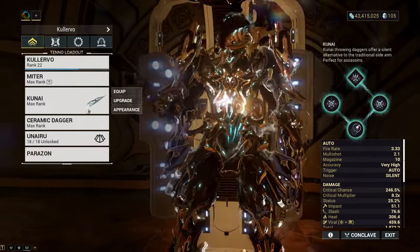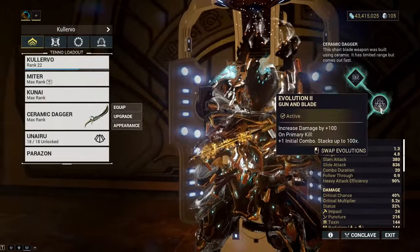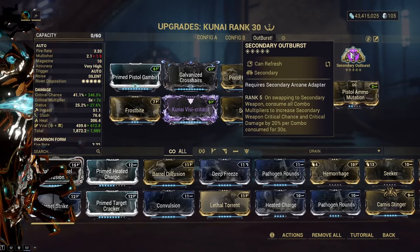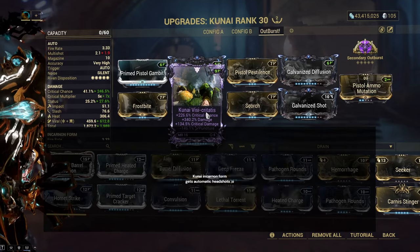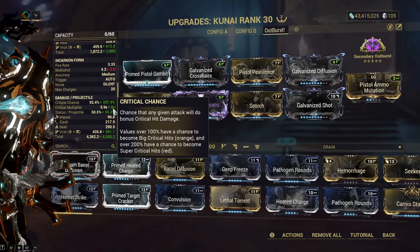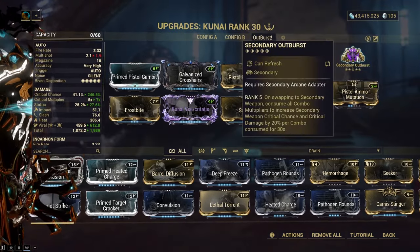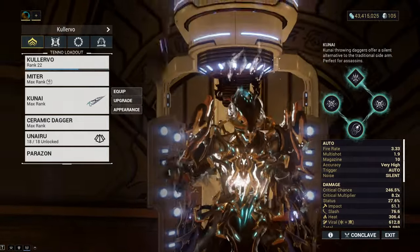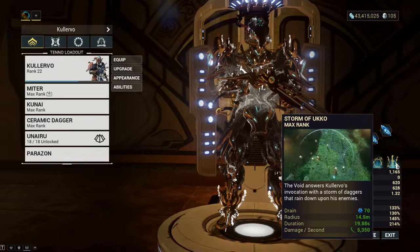As an alternative way to play Kalarvo, you can also run with the Kunai and use the Ceramic Dagger to stack up combo points for Kunai's Secondary Outburst. Very underused — and you can get cheap Rivens to be honest, people don't go for this a lot. It gets ridiculous critical strike chance and crit damage. Secondary Outburst adds another 240% both crit damage and crit multiplier. Kularvo can also help us get combo super fast with Storm of Ukko.